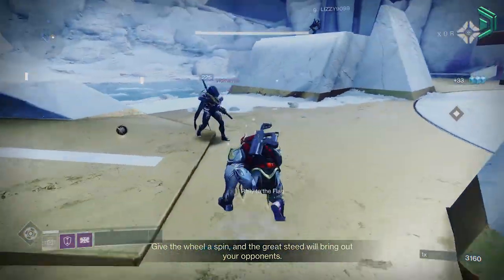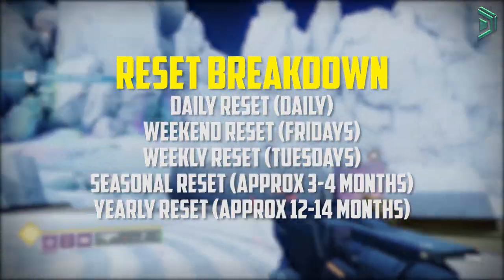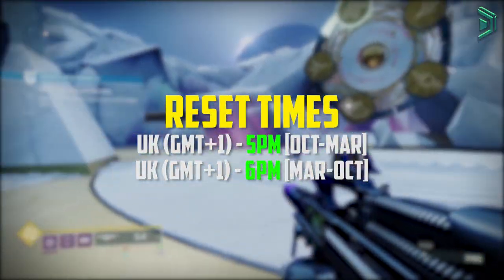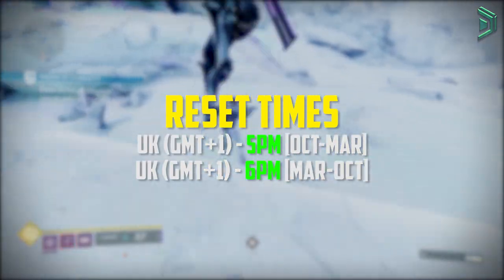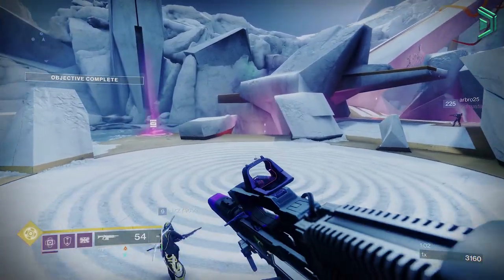The reset in Destiny 2 is broken down into 5 parts: the daily reset, weekend reset, weekly reset, seasonal reset, and the yearly reset. The reset time depends on your country and time of year. In the UK, the reset time is 6pm GMT+1 during daylight savings time from end of March to end of October, and then 5pm from October to March — so adjust that to your time zone.